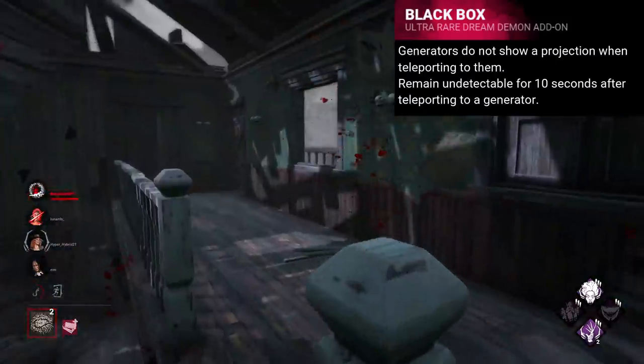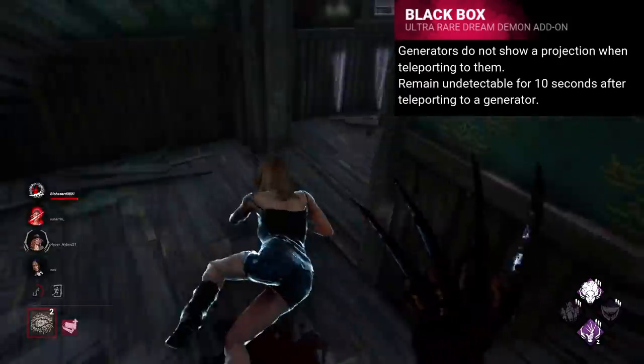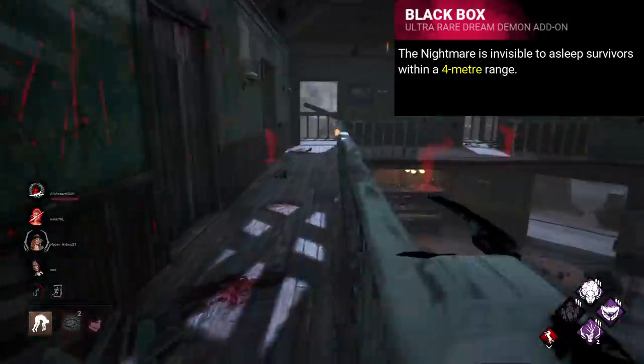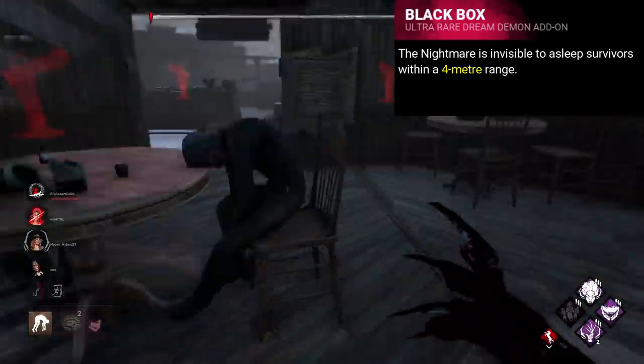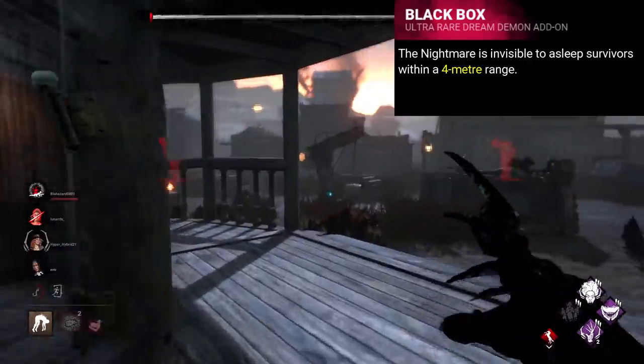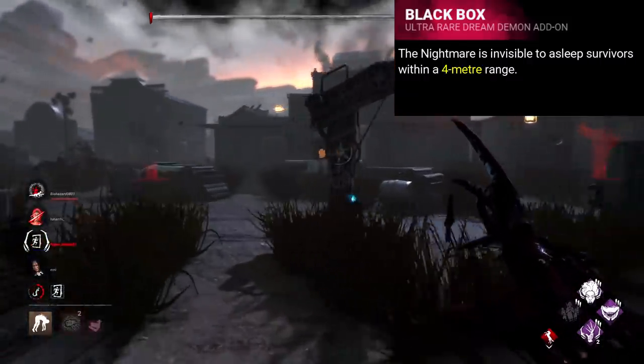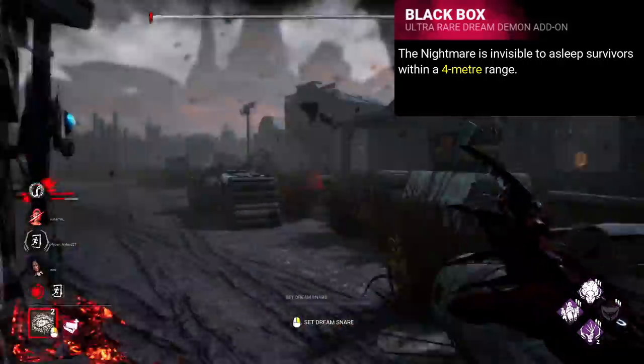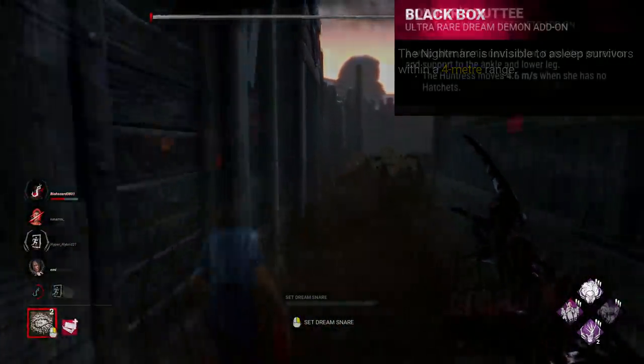Another idea would be to utilise Freddy's invisibility mechanic. Maybe something really crazy like, when within four metres of the nightmare, and in the dream world, he is completely invisible. This would let long loops still be viable, but would make short loops near impossible and really scary. It could be countered by waking up, but would be extremely strong when asleep.